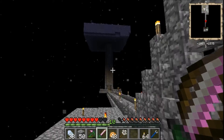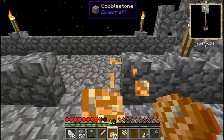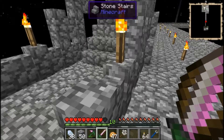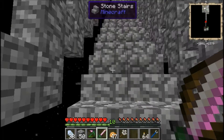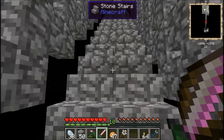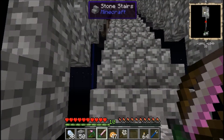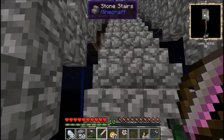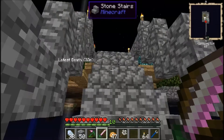Life steal is really nice to have. What it does is every time you hit a monster, it gives you a certain amount of health proportional to the damage you dealt — it's a ratio, not exactly the same. But it's nice to have on a sword, because especially when we go to the nether it's gonna give us lots of health when we start fighting all those nasty mobs.